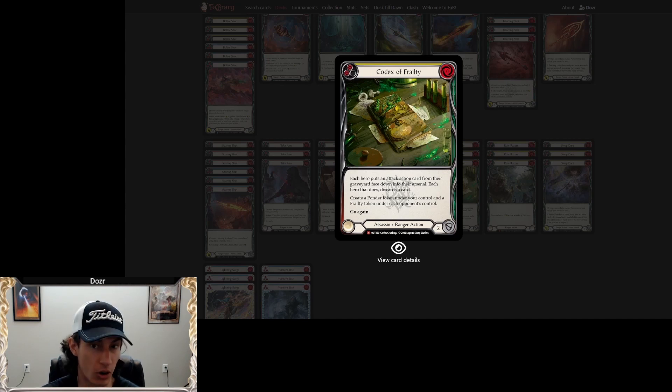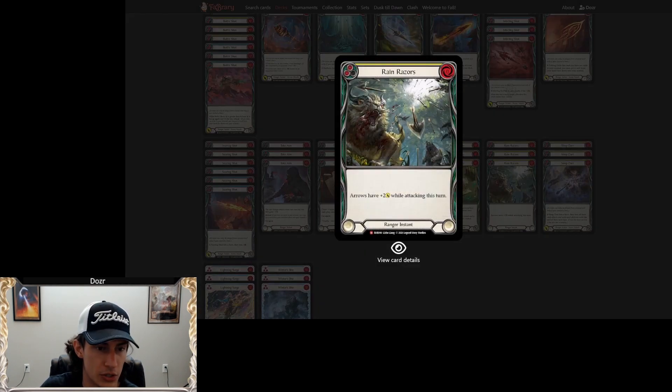Codex of Frailty is really strong. It's not going to be a god card where you just win the game because you play it, but there are situations where it produces so much value that it will swing the game in your favor, and it's a really good way to catch up. You can't just play it willy-nilly — it's not free value like a Skeletal Sonata-type effect — but it gives you a lot of flexibility and options. Using this card properly will make your deck very powerful. Rain Razors is a fantastic card; it's raw value on all of Lexi's stuff.